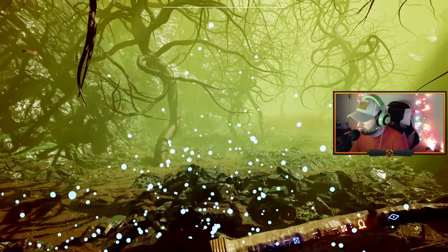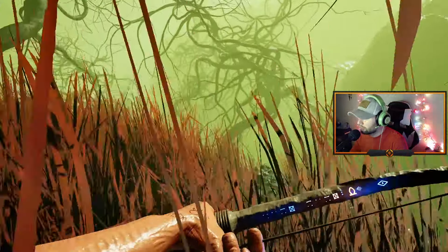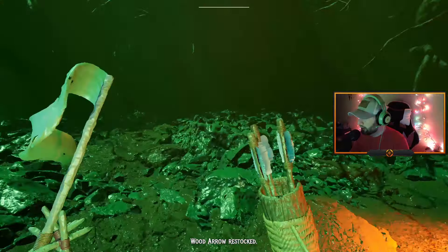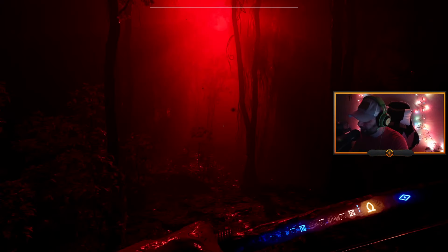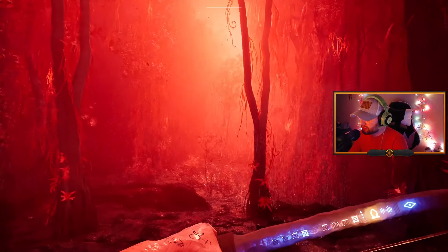Q to heal. That stone gives me more arrows, so those are probably hidden throughout the world. This is all just a big tutorial. It looks like the sky went blood red — that'd be cool if this is something that happens every once in a while, like it goes blood red and a bunch of creatures attack.